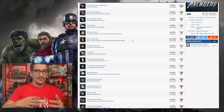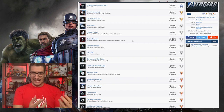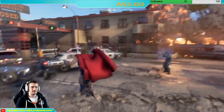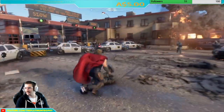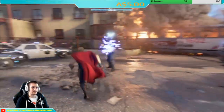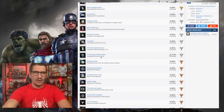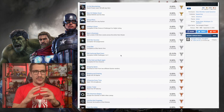'Earn a total of 250 hero levels across the entire roster' — this probably gets easier as more heroes are added. There's an additional hero on PS4 with Spider-Man, so it will be slightly easier there. 'Complete 100 assignments' I'm calling side missions. 'Complete an Elite Heroic Hive' — not sure if these are the raids or something else. 'Complete the HARM Mission 1 to 5' — I think these are tutorial or simulation missions. 'Complete 50 Hive Missions' is also a silver.